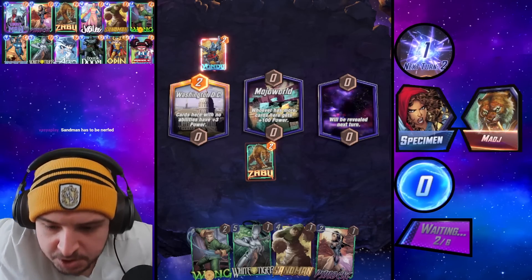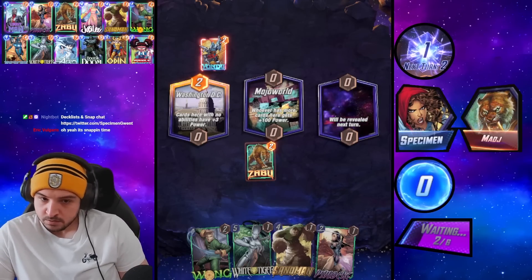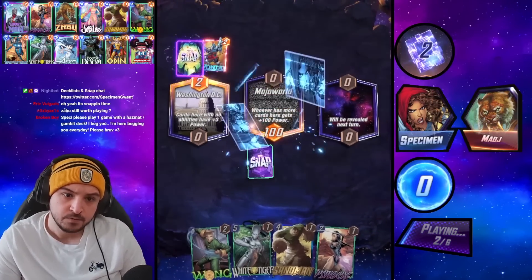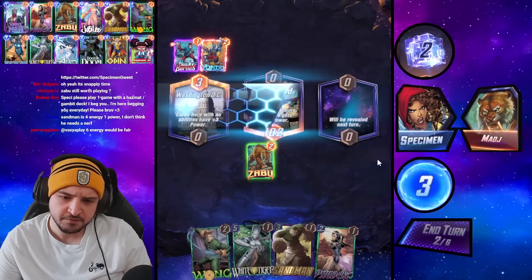Should we change Psylocke? No, I mean if anything it's Zabu right — that's too similar to Psylocke right now. Left lane looks pretty difficult but White Tiger pops off there.